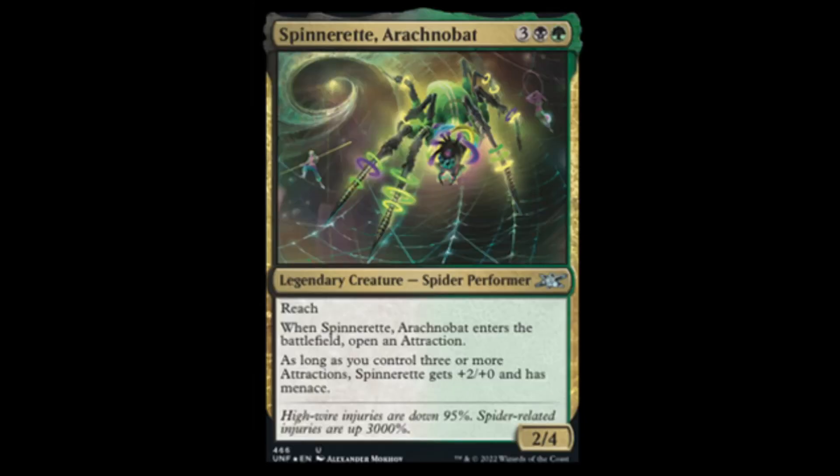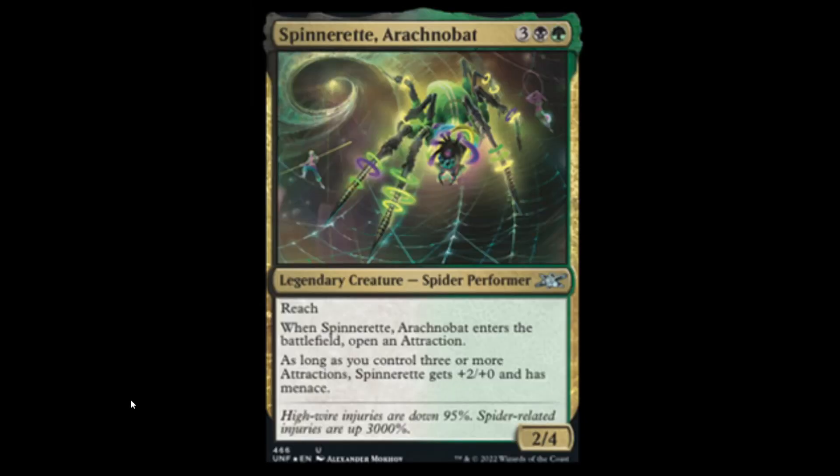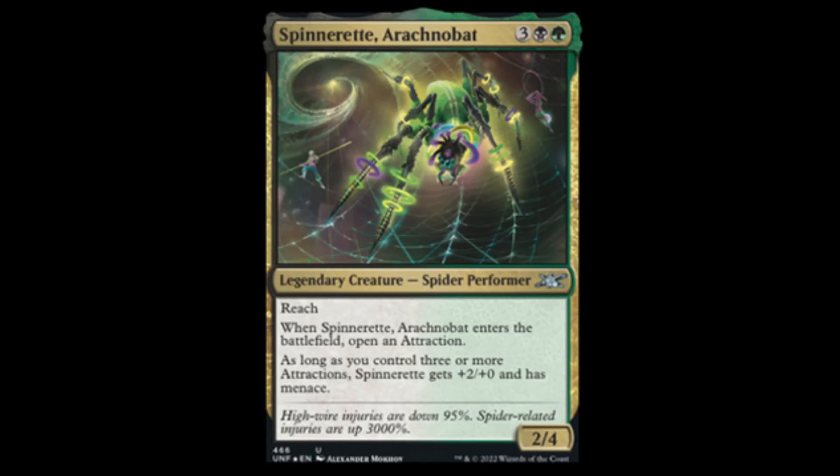Next we have Spinneret Arachnabat: green, black, three — 2/4 with reach. Enters the battlefield: open an attraction. As long as you control three or more attractions, it gets plus two, plus zero and has menace. For five mana — that's kind of steep. Next we have Strength Testing Hammer: for one, you get artifact equipment. When an equipped creature attacks, roll a six-sided die — that creature gets plus X, plus zero until end of turn where X is the result. Then if it has the greatest power or is tied for the greatest power among creatures on the battlefield, draw a card. That's kind of cool.